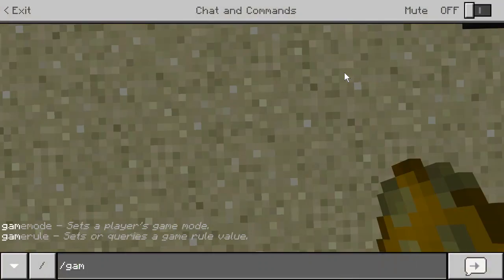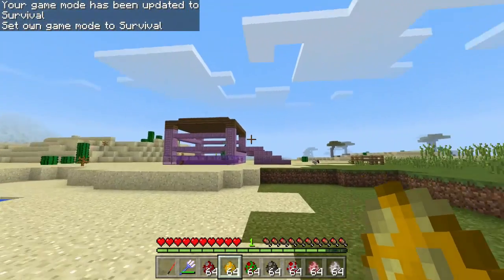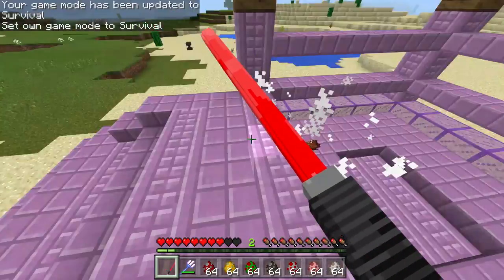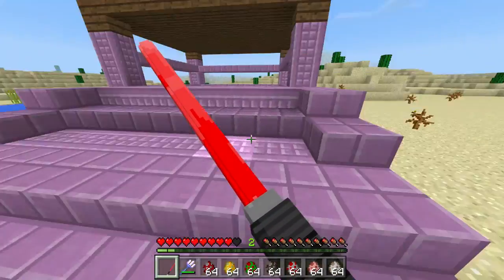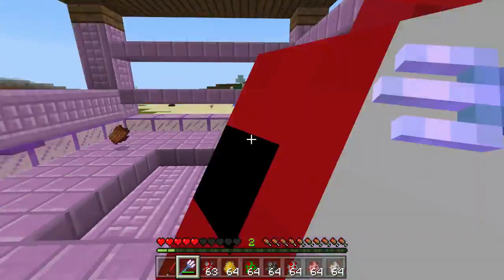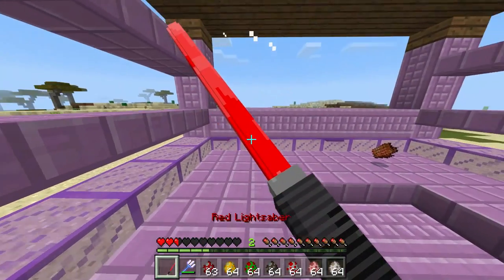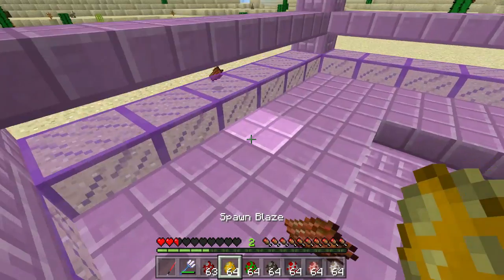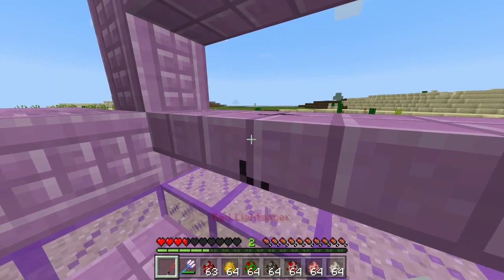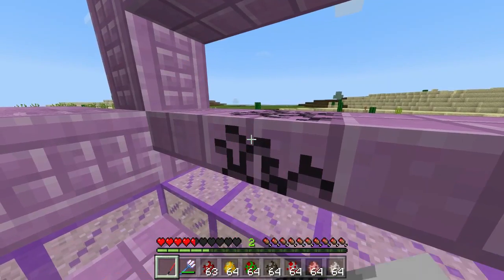Let's go back into survival. The first mob we'll be fighting in the arena — let me clear out this horse real quick. Okay, first one: we have the mooshroom. What? He has a lot of health and does a lot of damage! We're going out of the arena already. Let's just get out of here with the lightsaber!